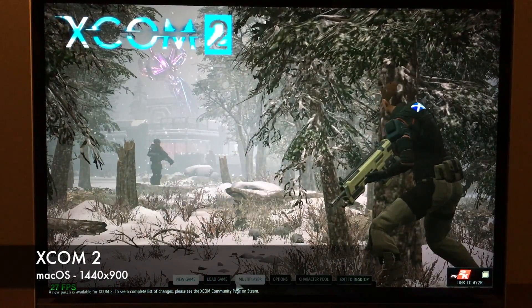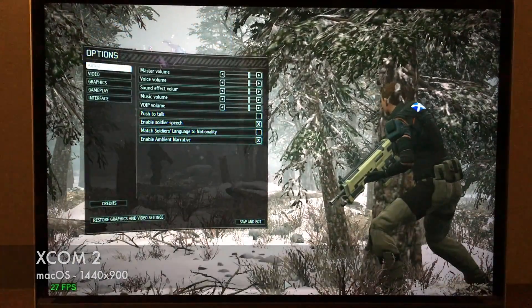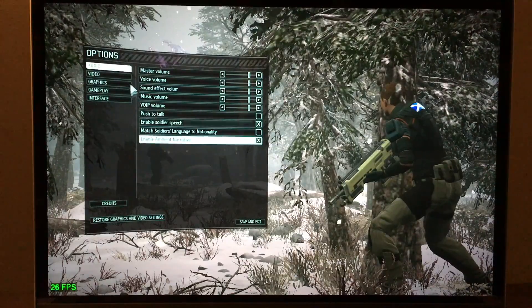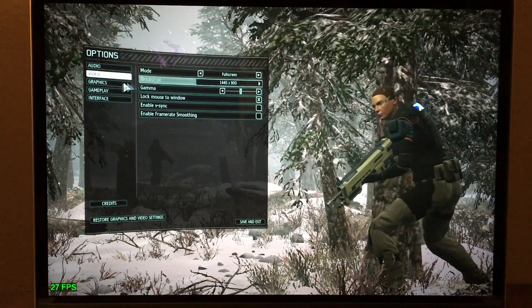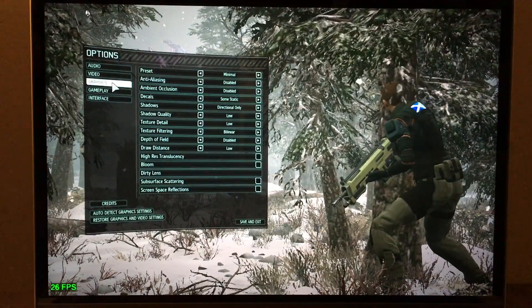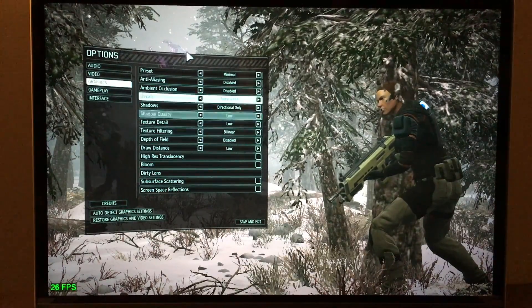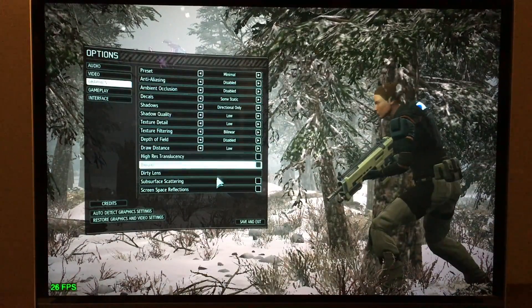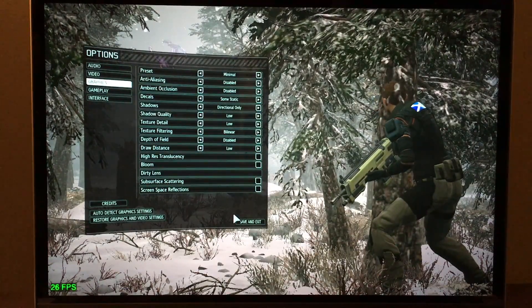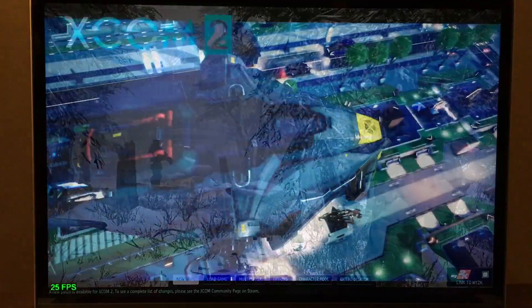First up is XCOM 2. This is a fairly popular turn-based strategy game that came out in 2016. I'm running it under macOS at a resolution of 1440x900. I've had to set the graphics options pretty much as low as they can go to get reasonable performance. Settings like texture and shadow detail are turned down, and most of the post-processing effects are off.